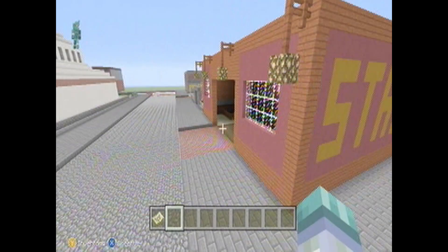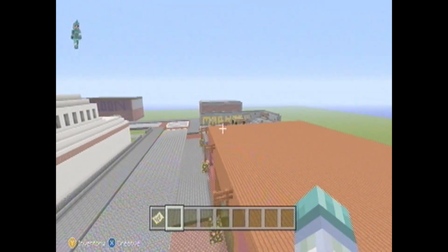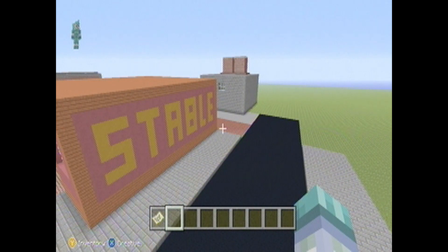This next area was definitely inspired by Saint Denis — you have the stable, the factory, the market, a hotel. And again you have this asphalt road coming in, bleeding into the old part of town.